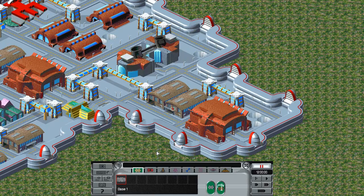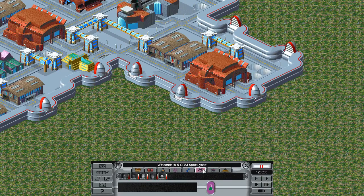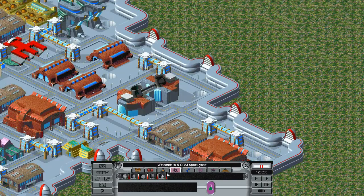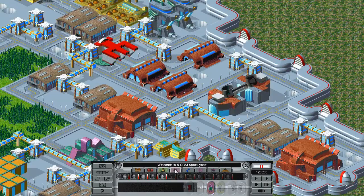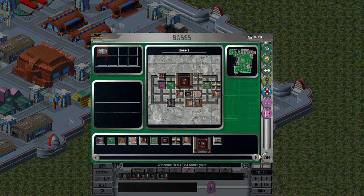First of all, agents — there is now a list of agents for all the other kinds of agents except the soldiers, so the scientists and engineers. Let's get something to show.